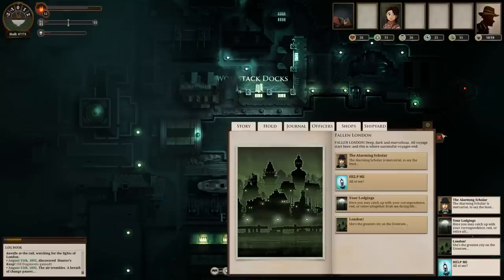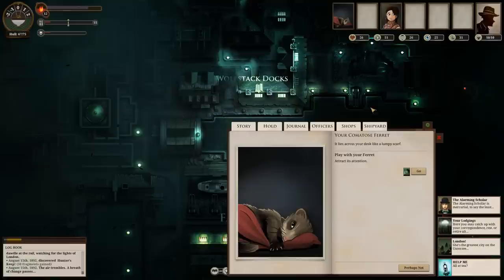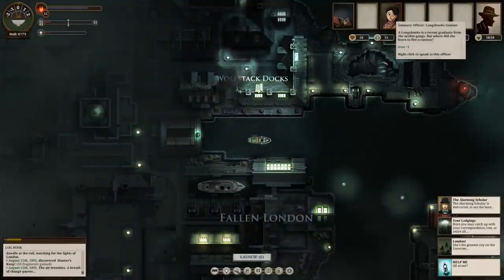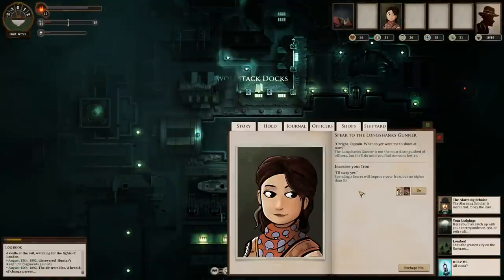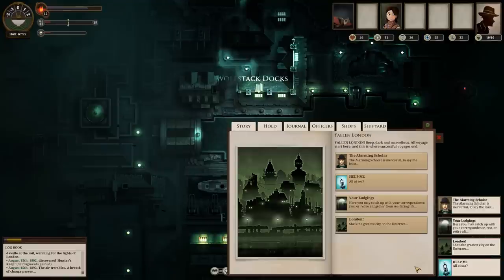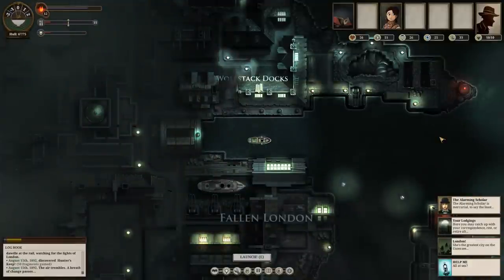Guys, I think that's going to be it for the episode. Next time we're going to go out and try to do some of these quests that we've gotten. We can actually right-click to talk — speak to the comatose ferret, play with the ferret. 'I played once in the happy wharfs of London before you installed me in this floating coffin.' Why is this thing talking to me? Speak to — increase your iron. I'll swap secrets. Spending a secret will increase your iron, but not higher than 50. I gained one iron for a secret? I don't even know what that's good for. Do it again. Guys, I hope you have enjoyed it. If you did, go ahead and leave a like down below, and always remember — keep your stick on the ice. We'll catch you next time. Bye.